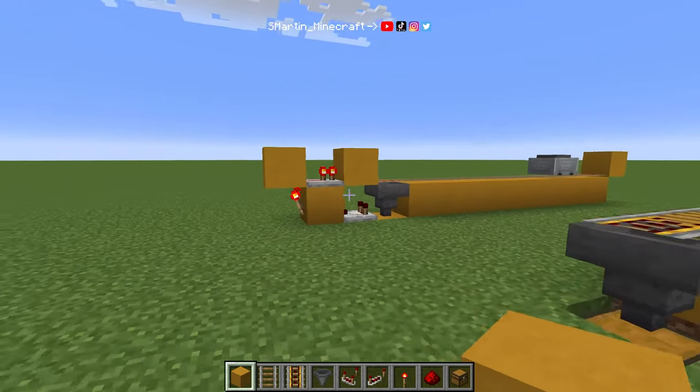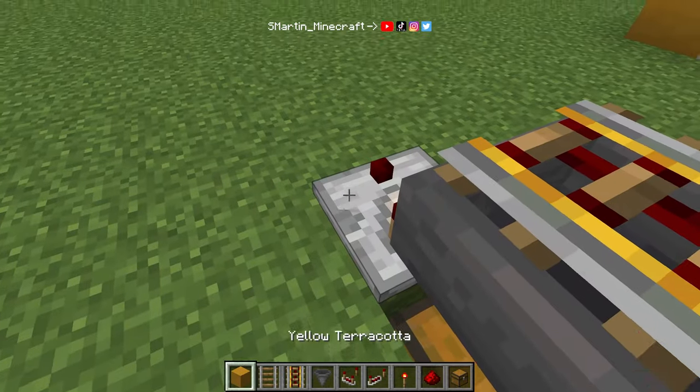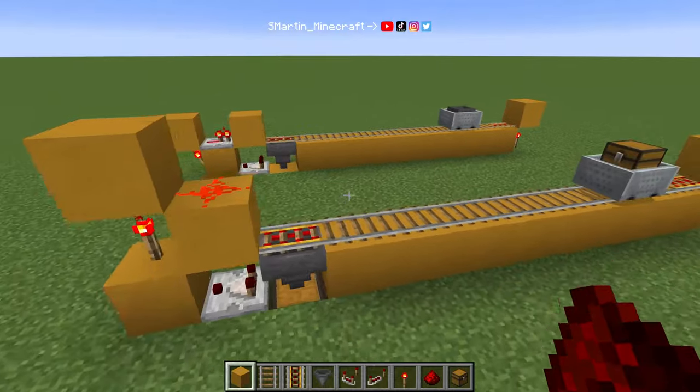There is also a second way of building this, just in case you haven't got enough space back there. It's once again a redstone comparator, a torch, and a redstone on top. So this one is even easier to build.